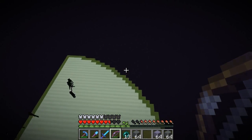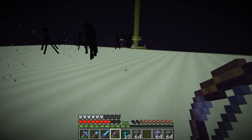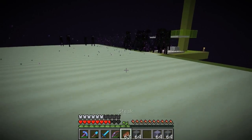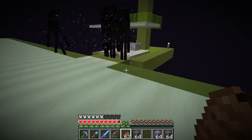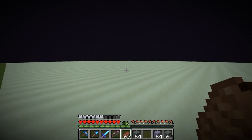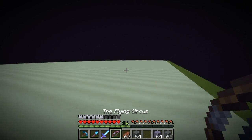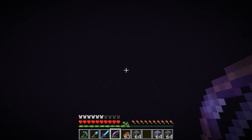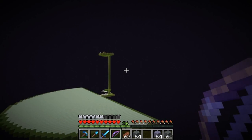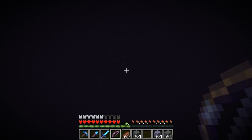So last episode, we built this Enderman farm and it's working really well. I asked you guys what we should do for the pixel art for this thing, because we've got this big white blank canvas, right? It's a bit of a waste to just leave it as it is. We should give it some more character if we can.